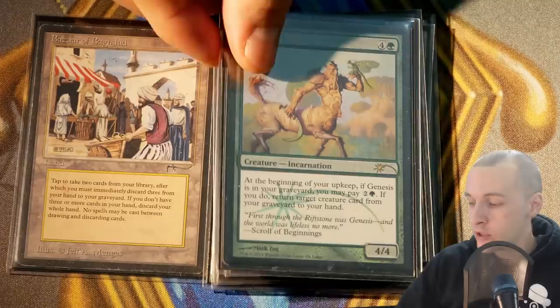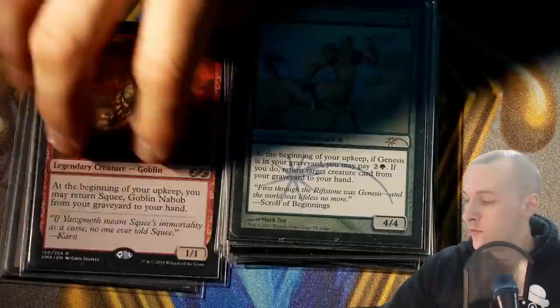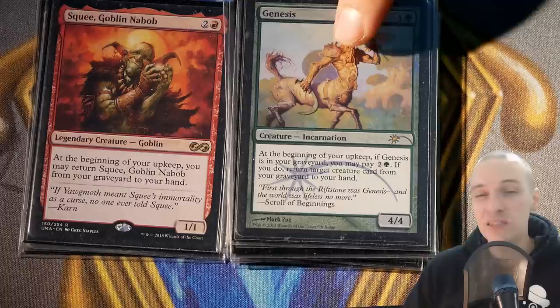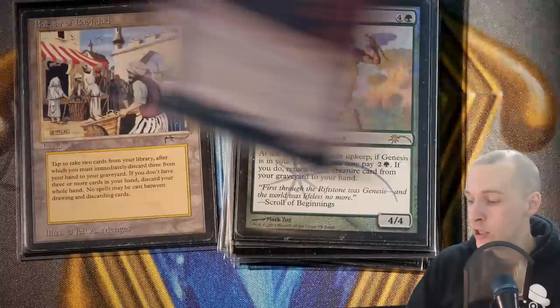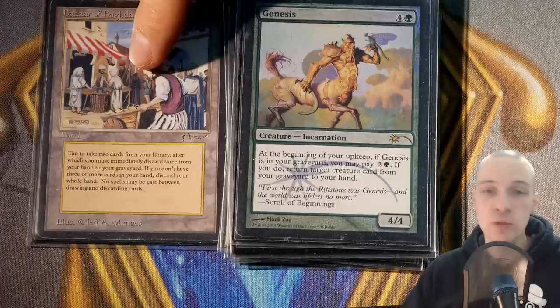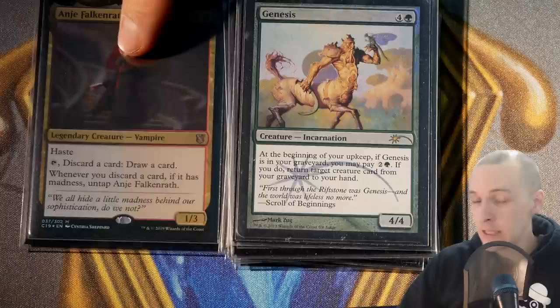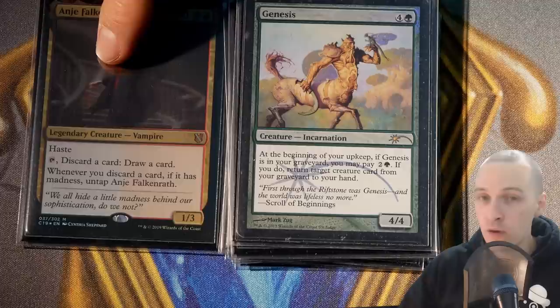We also have Genesis, which functions similarly to Squee. The difference is you don't have to pay mana to return Squee, but you do have to pay three mana in your upkeep to trigger Genesis — returning target creature card from your graveyard to your hand. You can discard that creature, return it again, and transform this into not losing hand size anymore. But Genesis is actually quite functional because it rebuilds our Plan A: if our opponents kill Anje, we can use Genesis to regain Anje from the graveyard back to hand and keep rolling.